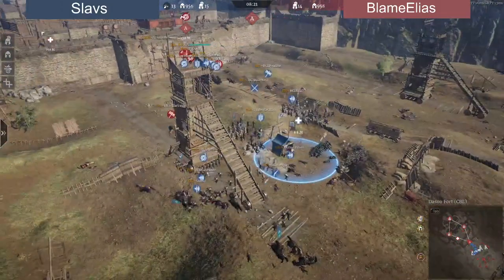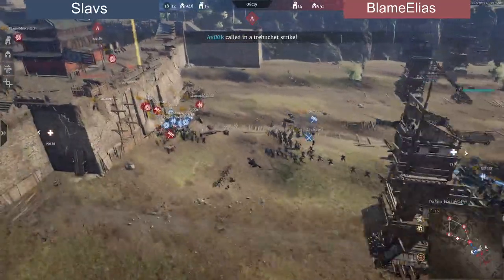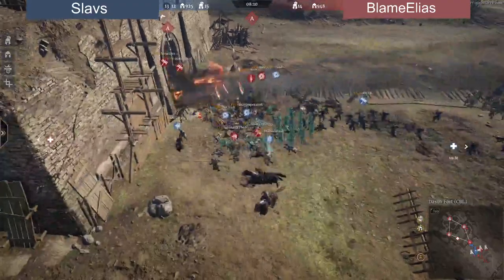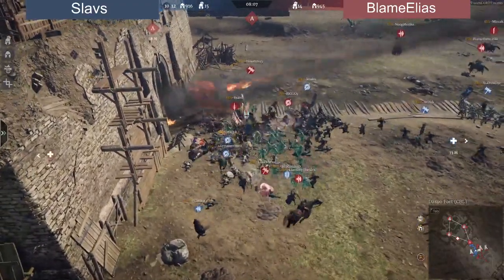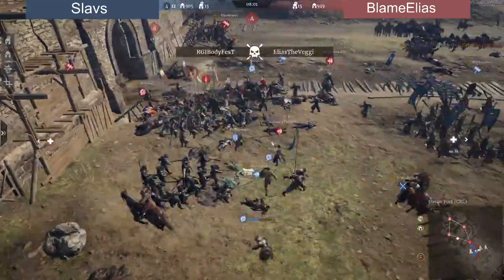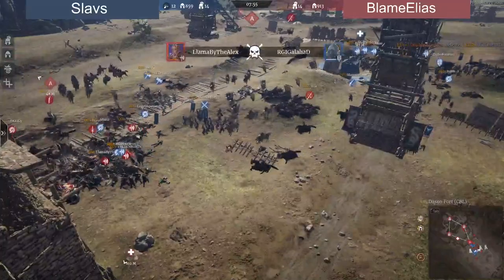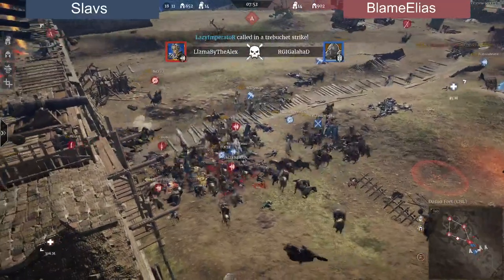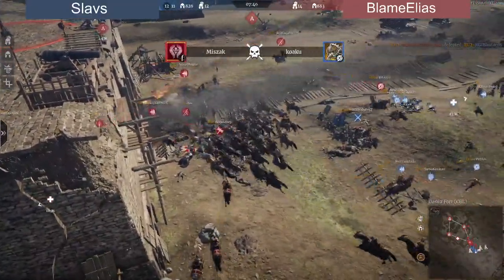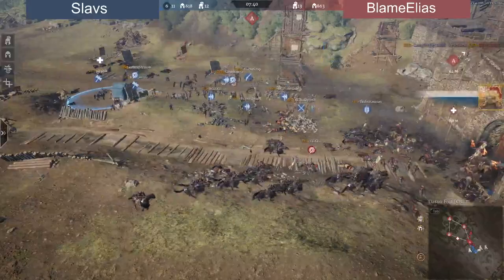The cavalry from Blame Elias is actually getting killed now as Slavs try to push at least one tower — doing a really good job defending. Blame Elias is getting called at the main gate. This trap really hurts Blame Elias. A nice try to get out with claymores against the pikes, but two pike advance and two modal units are too strong against one claymore unit. The cavalry finally comes in for Blame Elias — a big cavalry charge — and a lot of heroes going back and forth. Slavs are dropping quite a bit.